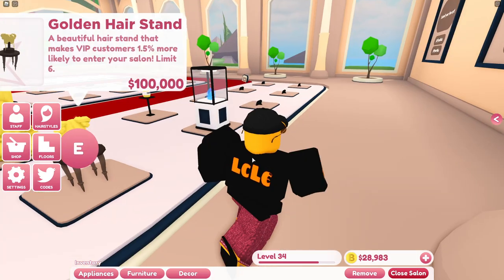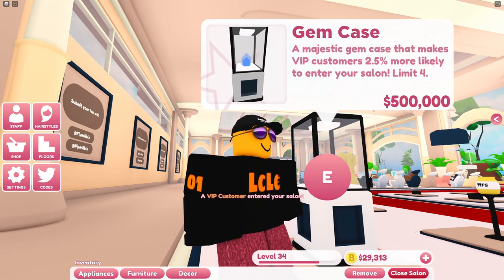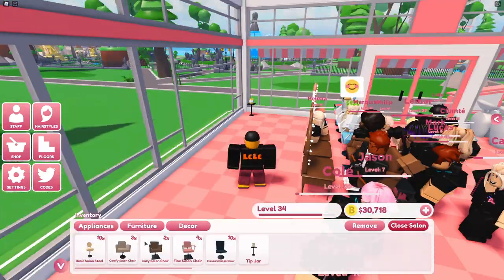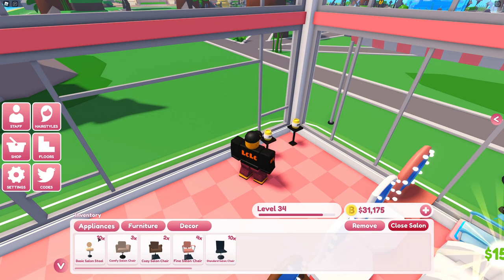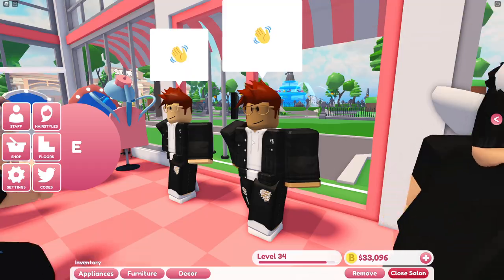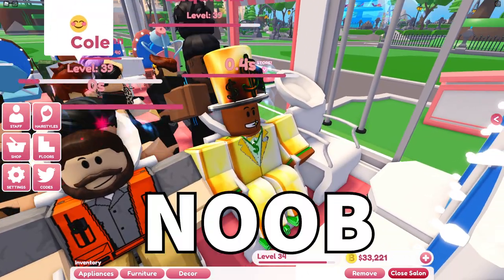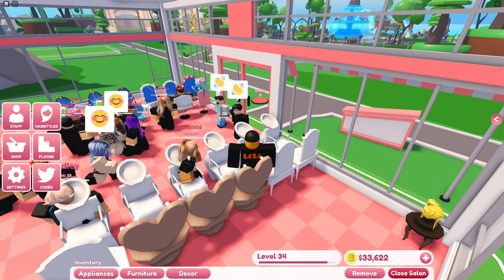Finally we've got the gem case - a majestic gem case that makes VIP customers 2.5% more likely to enter your salon, with a limit of 4. Remember you can have 10 tip jars, 4 gem cases, and a statue, so see what you can afford and go buy some of those. I've got one VIP tip jar already and I'm going to add one more - eventually I want to get to 10 of these. They're not animated but they look cool and they earn you more VIP customers which pay out a lot of money. Here's one already - perfect timing. He's paid out 128 which looked like double what the other customer paid. You want to stack for VIP customers ASAP.